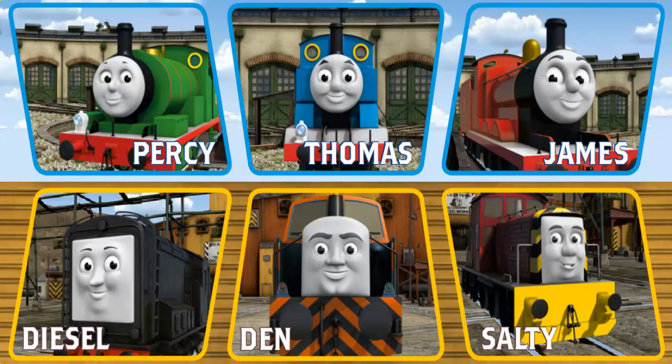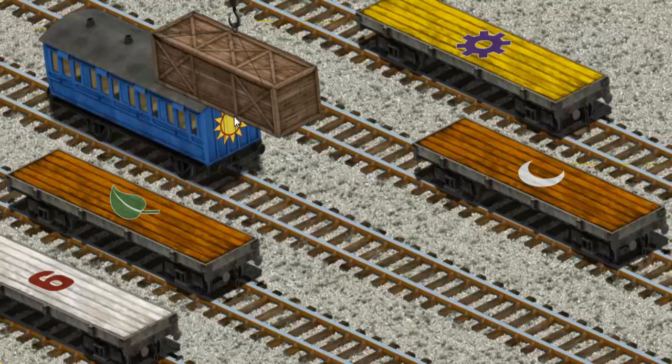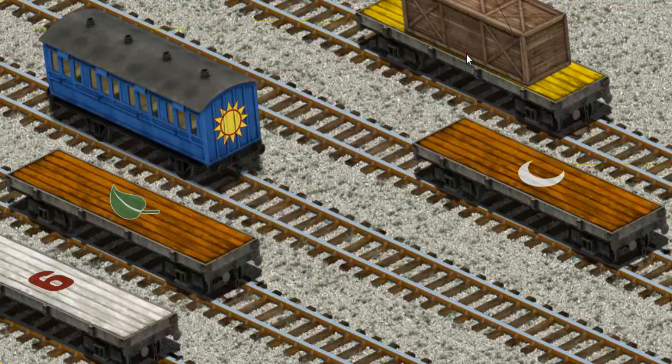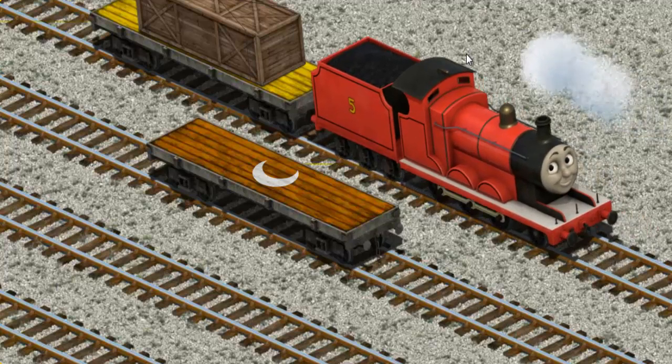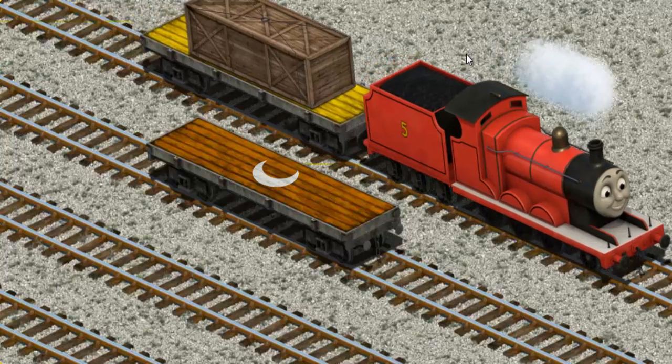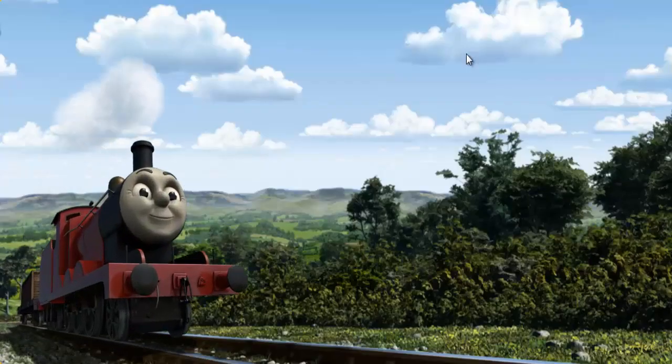Play again. It's a busy day at Brendam Docks. Thomas and his friends have many deliveries to make. Choose who will make the next delivery: Salty, Den, Thomas, James. James must deliver the very long crate to Tidmouth Sheds. Show Cranky where the very long crate is. Help Cranky find the yellow flatbed with the picture of a purple gear. That's it! James pumped his pistons and puffed out of the docks.